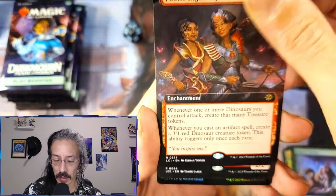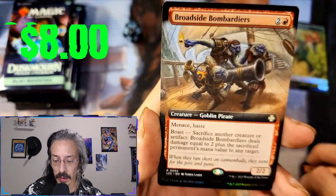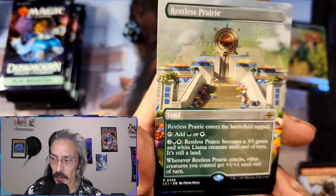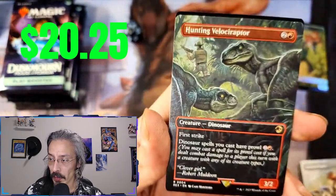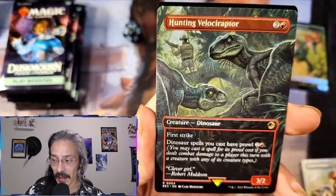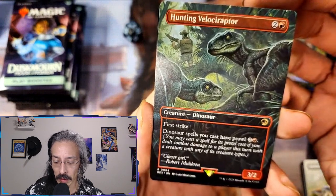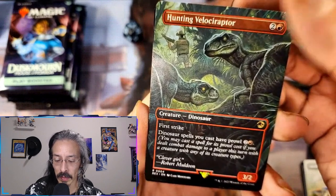A common — Poetic Ingenuity — for dinos, oh, treasure tokens. Wow. A borderless Broadside Bombardiers — I think this is the guest slot. Restless Prairie, I think I've sold one or two of these already. And what do we have here — we do have a Jurassic Park card, not a foil, not a hollow stamp, but it's a good girl: Hunting Velociraptors. Nice, we got stats three-two first strike — dinosaur spells you cast out, and no combat damage to a player this turn. Oh, that's cool.